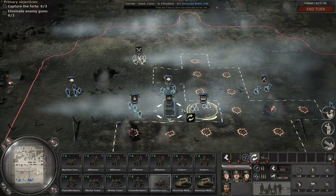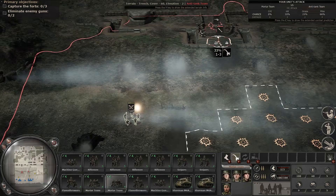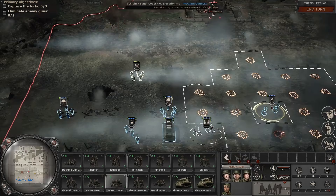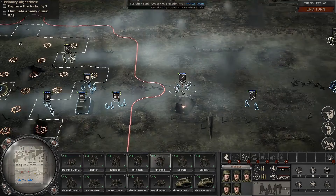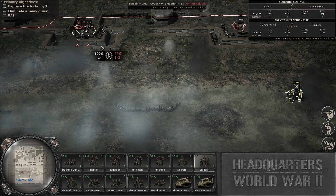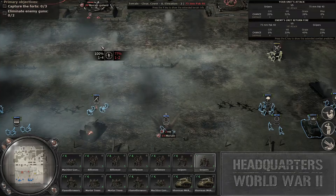They have this area pretty locked down, so anywhere we move we're going to be taking some fire. They missed. I'll fire again here — nothing there. It looks like anywhere we move we're going to be facing reaction fire. I wonder how my snipers will do against these gunners. I saw at least one go down. And are they going to turn and fire at me? Yes — two hits. That was extremely unlucky for our guys.